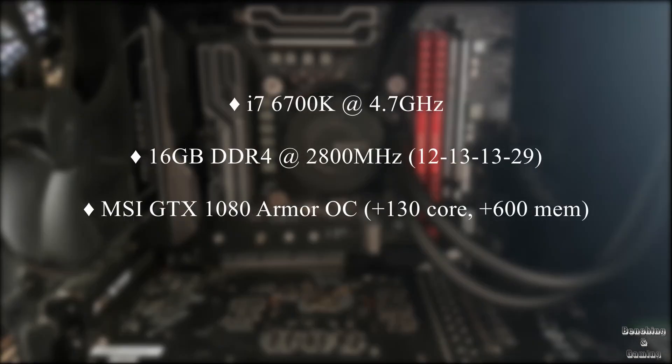My PC runs an i7-6700K overclocked to 4.7GHz on an MSI Z270 SLI Plus motherboard, 16GB of Corsair Vengeance LPX DDR4 RAM overclocked to 2800MHz with timings of 12-13-13-29, and an MSI GTX 1080 Armor OC with +130MHz on the core and +600 on the memory clocks.